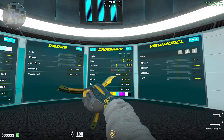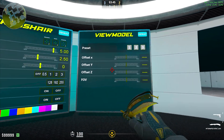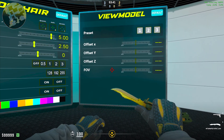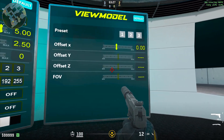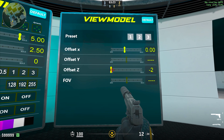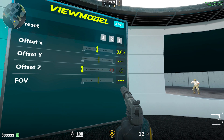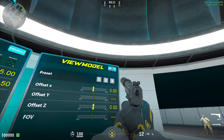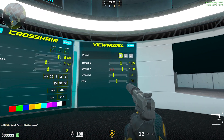Say you're happy with the crosshair but maybe not the view model. You can come right to this window next to it to adjust the offset of the X, Y, and Z values of your view model, along with the FOV. So say I want to make my view model a little bit lower — I could take the Z and set it to like negative 1.5 or negative 2. Or if I want to make it even higher, I could set it up to the max of 2. You can even save presets if you want, or reset back to the default.